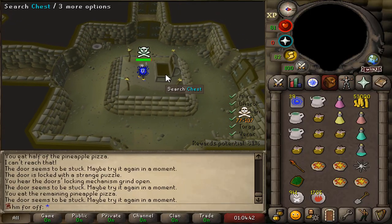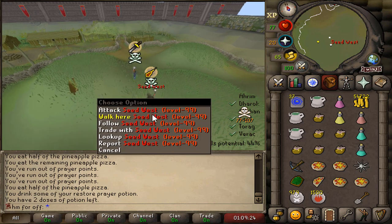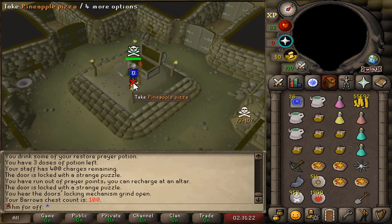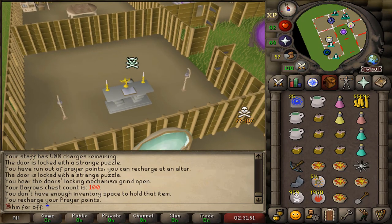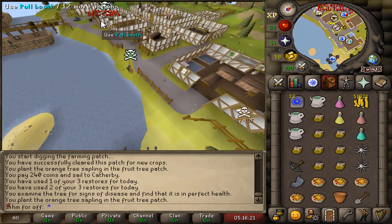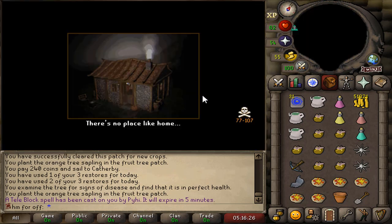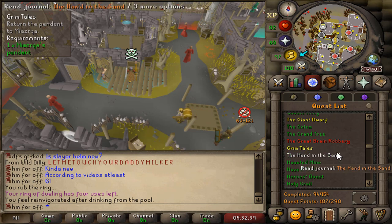Another Barrows run — 99 kill count for nothing. Then we hit 100 kill count! Quite an achievement: 100 kill count on a PvP hardcore Iron Man. And while casually editing, we also hit 87 Ranged.